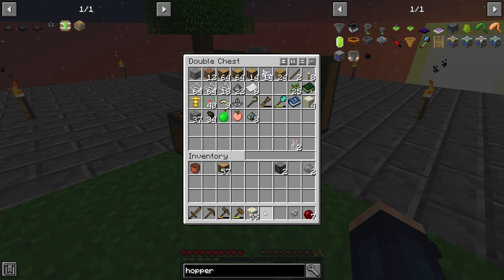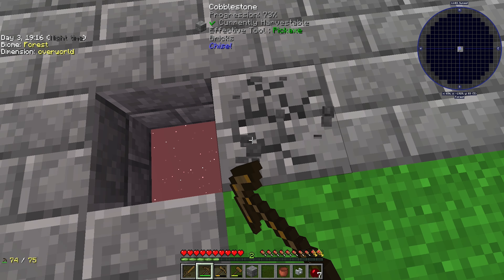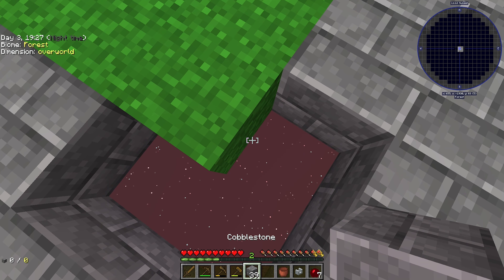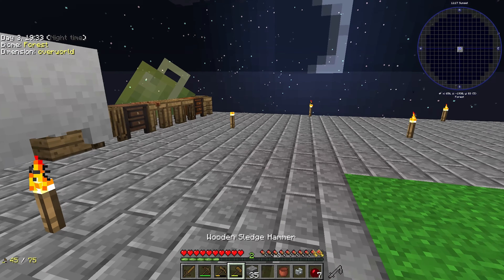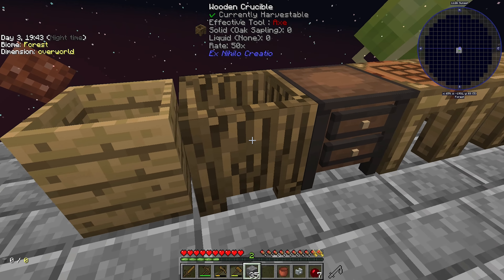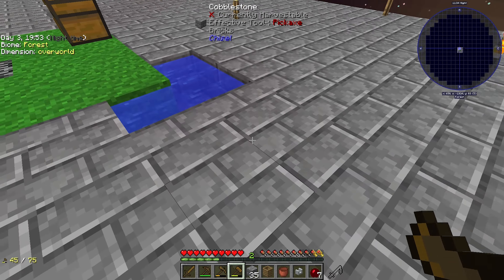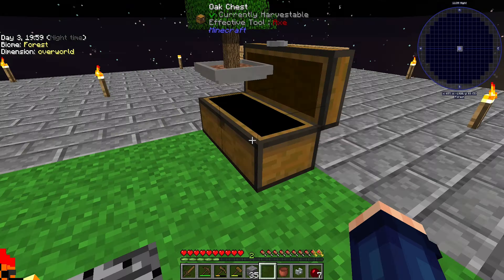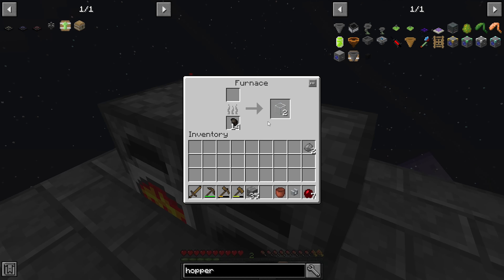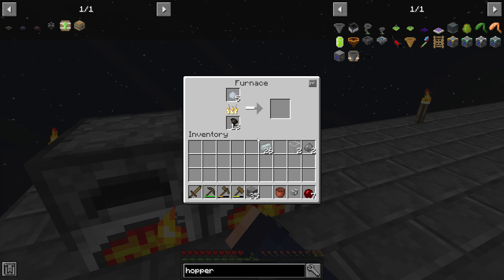That'll give us an infinite source, like so - perfect, and then I can destroy you. Not completely because you never know when we might need you again. And then once we get a hopper, we'll put the hopper into it and then I can just sit here and do that. Now that's going, this should be finished on the glass. A few pieces left, we'll throw you in there to speed this up and get started on the other stuff we need to do.